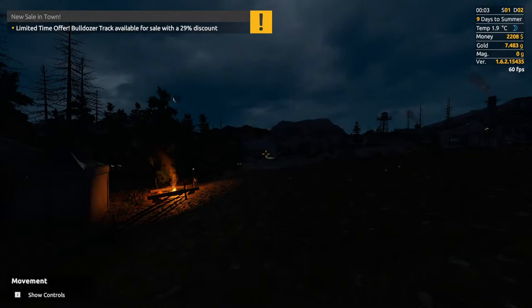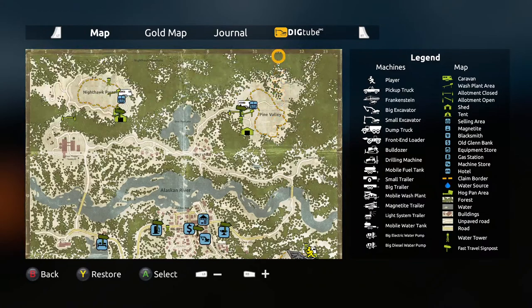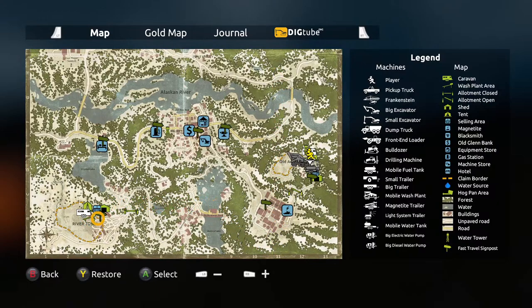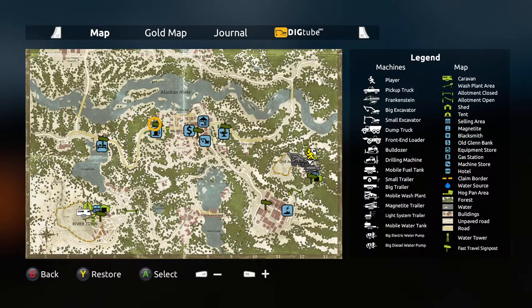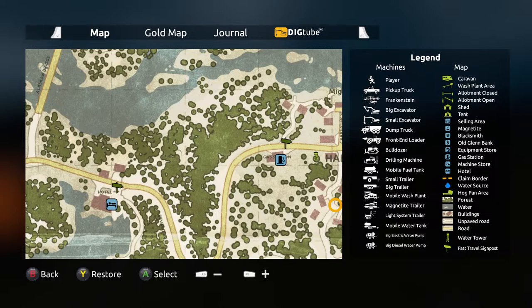We're going to bring up the mini-map with our select button on the controller, and we can use the LB and RB buttons to zoom in and out. All the key areas are highlighted with blue markers, and some of them have flags next to them — like quick travel markers. This is where the hotel is, and you've got the petrol station over here. This is where you start the game. The green flags on the map indicate quick travel points.